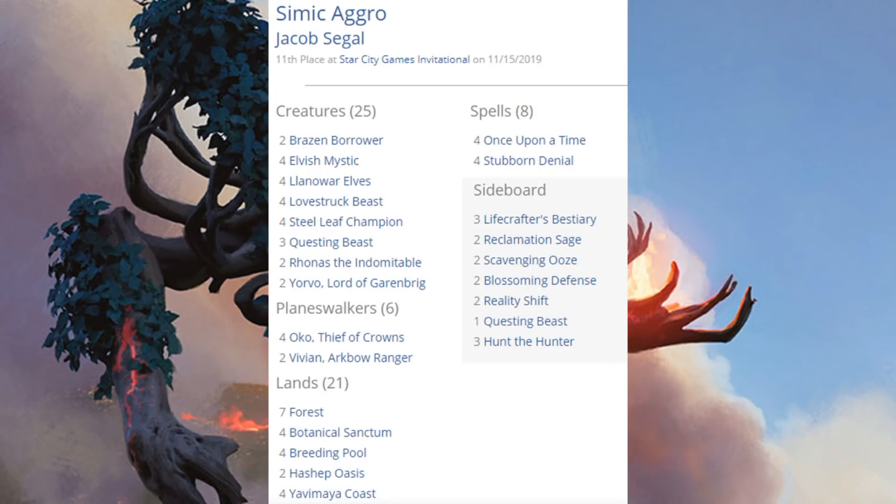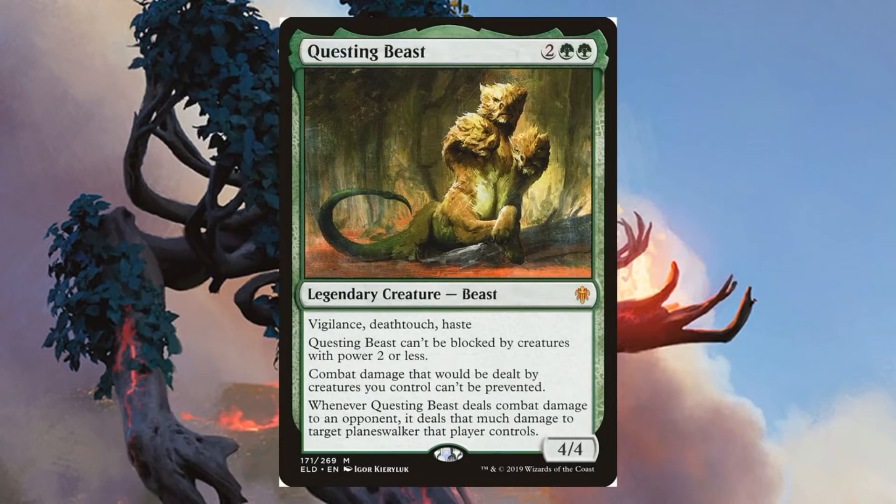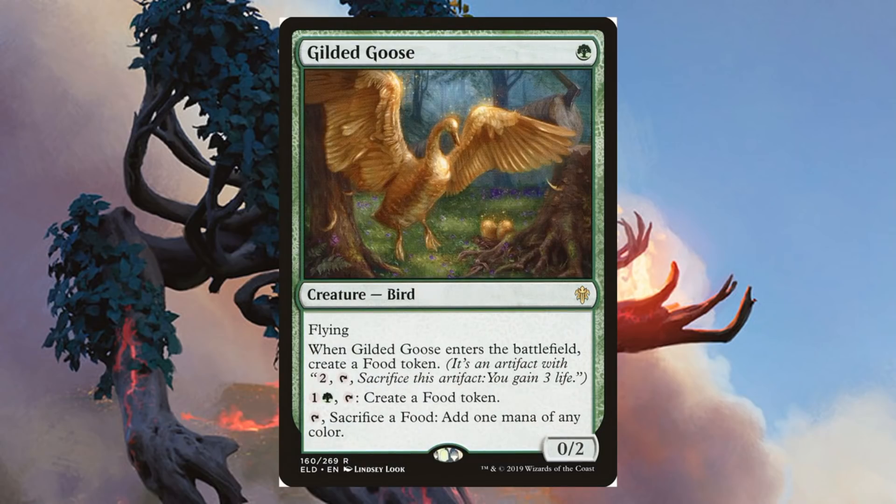Going beyond the top eight, let's look at the 11th place Simic Aggro deck. Early on in day one this deck was performing very, very well and still put up a good result overall. One strategy here: you have Lovestruck Beast, which is better with 1/1 creatures, plus Elvish Mystic and Llanowar Elves for ramp. Then you have Oko Thief of Crowns so you can turn those mana dorks into 3/3 Elks when you just want to put pressure on. Wouldn't be shocked if one of these cards gets banned. From Throne of Eldraine: Oko, Lovestruck Beast, Brazen Borrower, Questing Beast, Yorvo Lord of Garenbrig, and Once Upon a Time — plus one more Questing Beast in the sideboard.